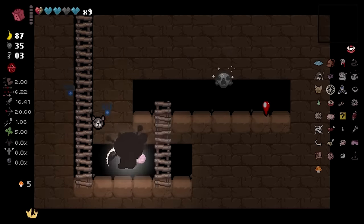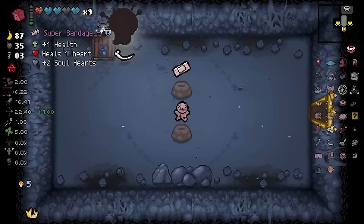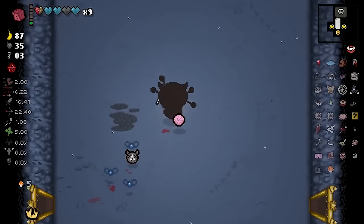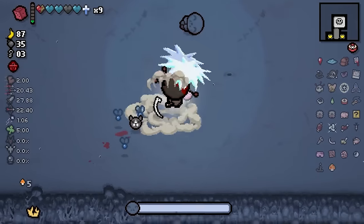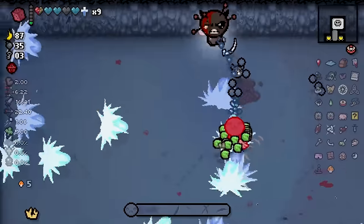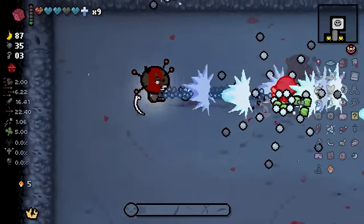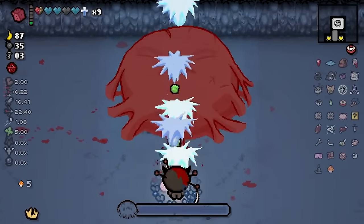Secret Underground Tunnel with Anemic! Not really that good, but hey, it's a range up, so we'll take it. And it didn't really cost us anything. So we'll fight Hush now. With Guppy plus Sinus Infection, it should be a very simple boss fight with the amount of DOT we've got.